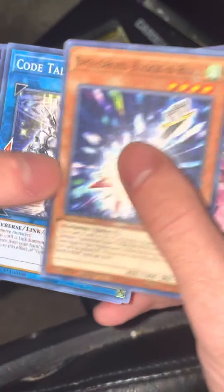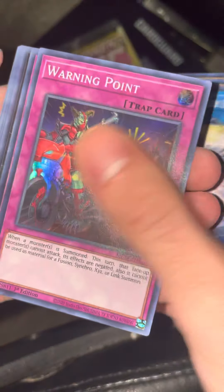Soldier Gaia the Fierce Knight as a common, Warning Point super rare, Fiendish Portrait super rare, Elshadoll — beautiful. We got a Zeus ultra rare in a Virtual World! We called it! That's a beautiful tin right there — we got the Designator, the True Light, and the Zeus. Hell yeah, let's go!